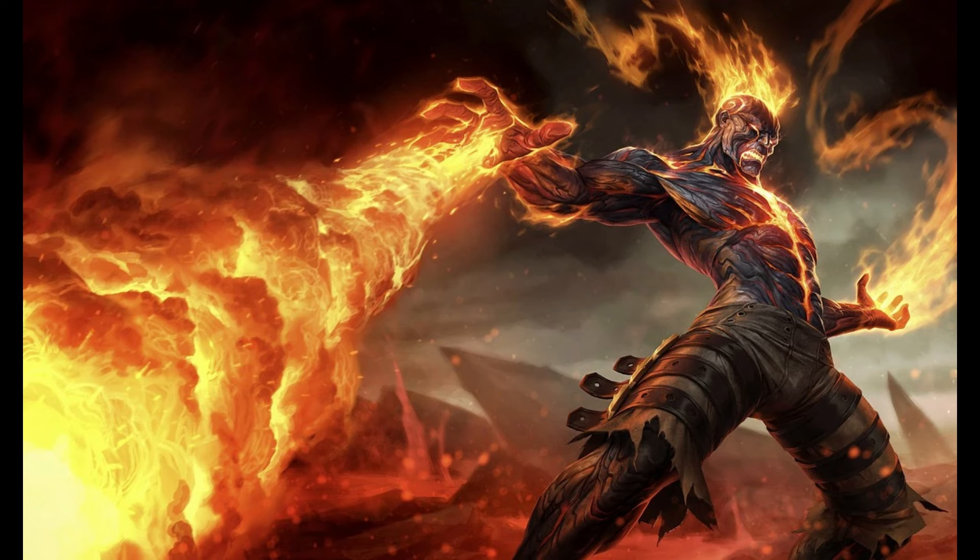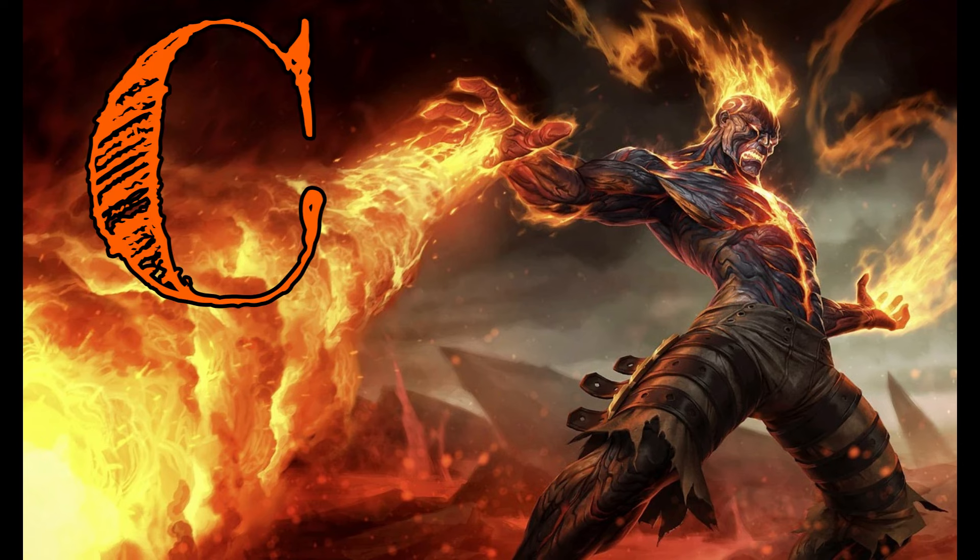As is tradition with these videos, we are going to place his base look in C tier, just so we have a baseline moving forward to look at. Brand comes from a very simple place looks-wise, but because he's basically a fire elemental, there's a lot of cool stuff we're gonna be seeing from his various skins.